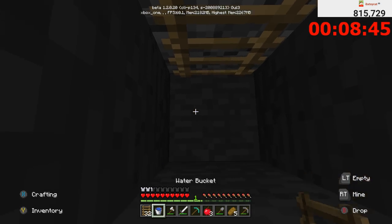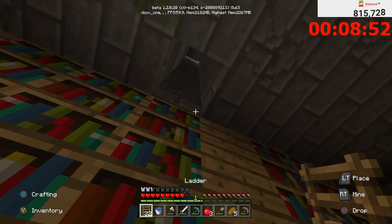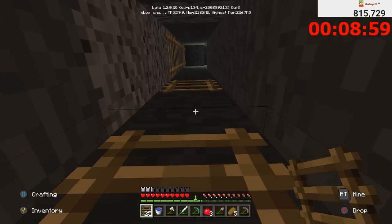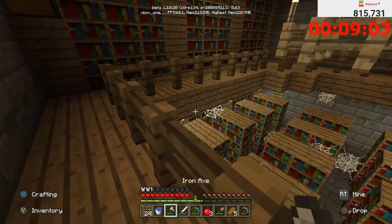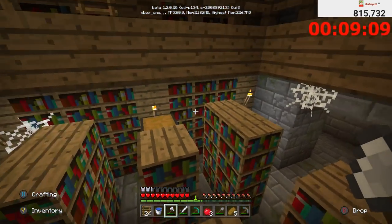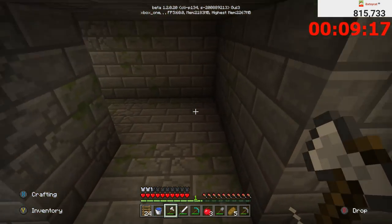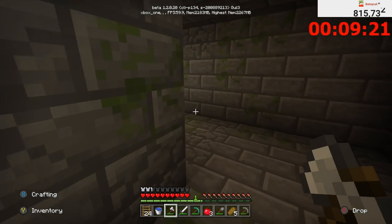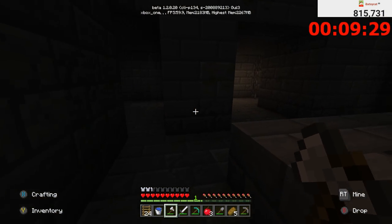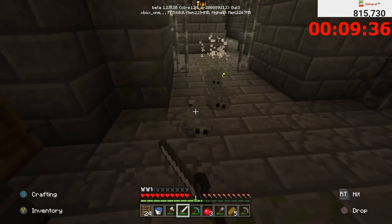Wow, we're there already — I thought the stronghold was further down! I am genuinely surprised — we're already in the stronghold at nine minutes. Things are looking pretty promising. The big question is the Nether, but first we'll find a solid path to the portal and loot all the chests. We got infinity, knockback, and unbreaking — not actually useful for this run but good that they exist. The End portal is just over there — it's right in front of us!